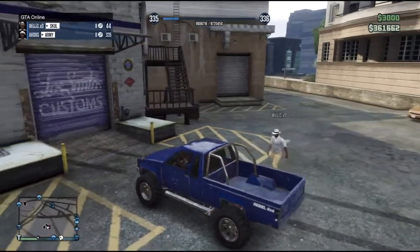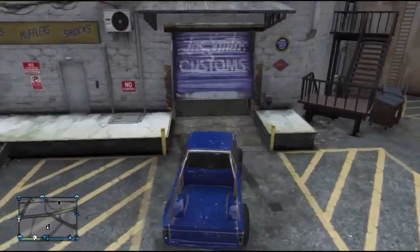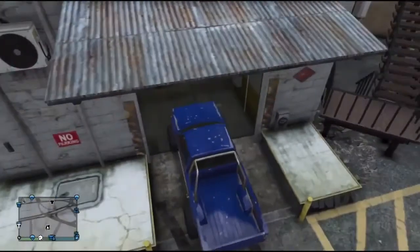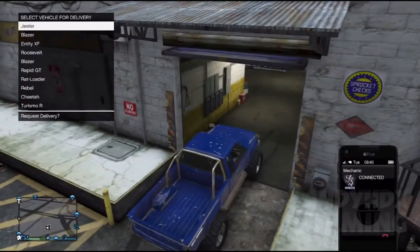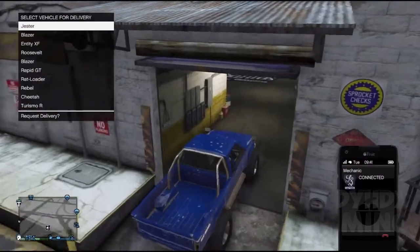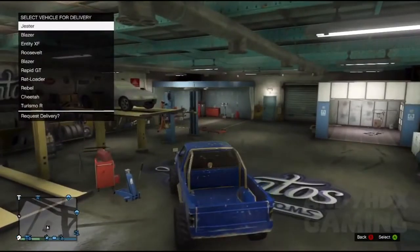Basically what you need to do is make sure you have someone in the game — he wants to be the host. When you're in the lobby he wants to get in your car. I'm going to use a Rebel, so I'm going to park the Rebel on two wheels inside the garage. I'm going to phone up the mechanic and stay on this menu.